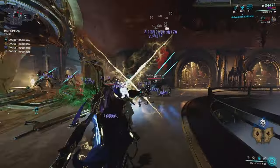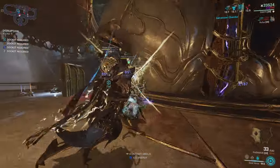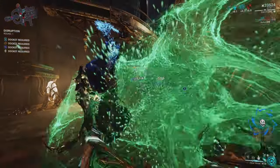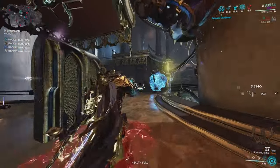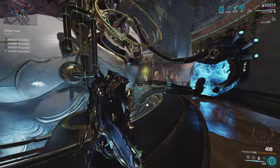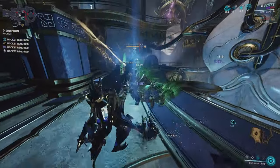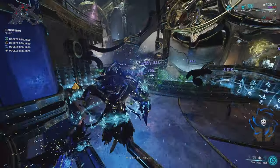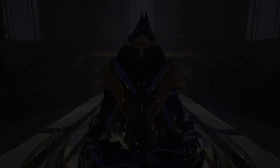That's pretty much going to be it for this video. Dante is an absolute demon — with the right setup you can stack overguard for yourself and your allies and make that overguard regenerate itself, do massive AOE slash damage, and you have two abilities that straight up give you summons. Let me know what you guys think of Dante and my build down below. Thank you so much for all the support on the channel — thanks for watching.